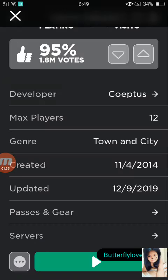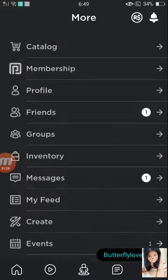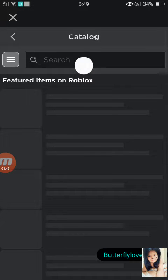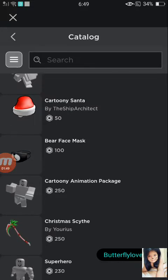Let's go on to the avatar section because I don't actually want to buy anything else for any other game. This is taking forever to load. I have currently 10 items here. Let's go to Catalog.